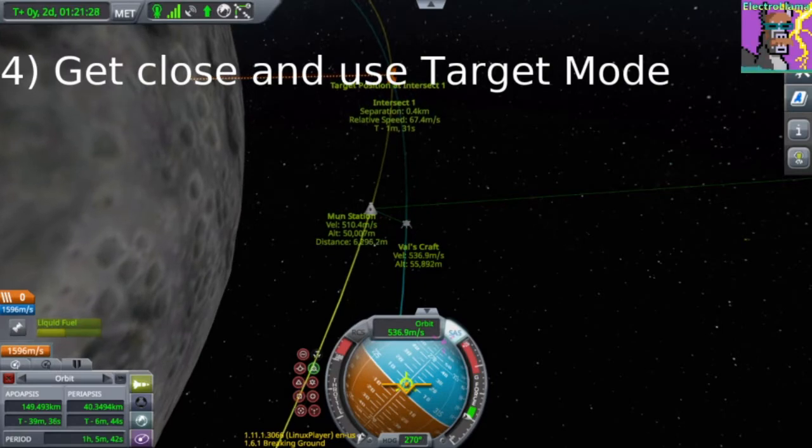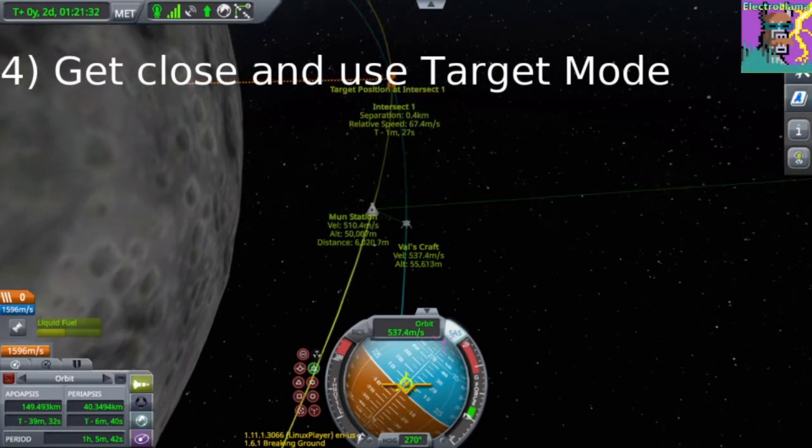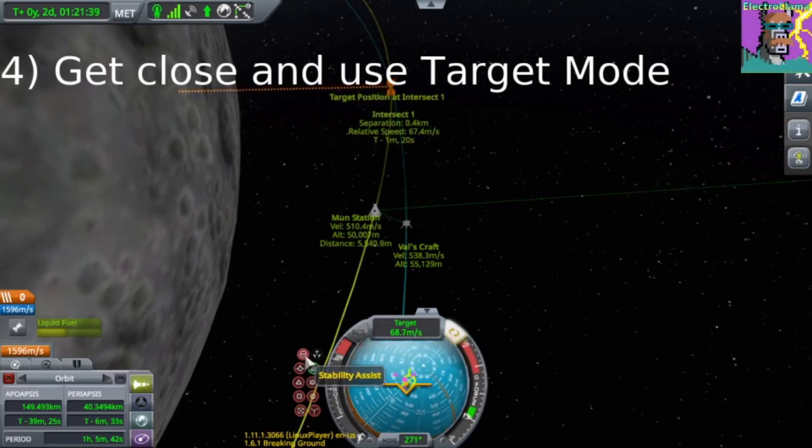If you're close enough to your target — let's say within a few kilometers — you can ignore the fact that you're on different orbits and just look at your relative position and speed. You do that by going into target mode.